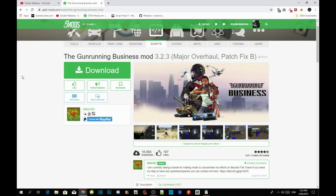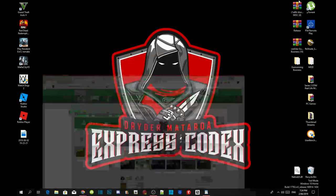Welcome back guys. This video is all about how to install your Gun Running Business mod inside your Grand Theft Auto V folder. Like always, make sure you download all of the requirements listed in my description below and make sure your requirements are the latest version. Note that this mod does not work on the free version of GTA V, so make sure your game version is 1.46.